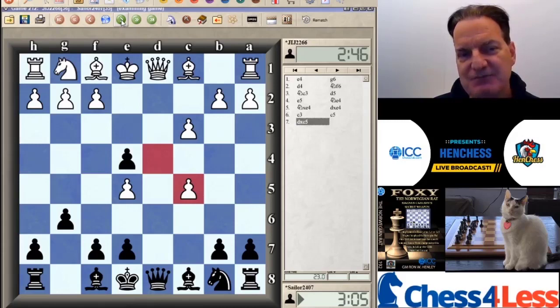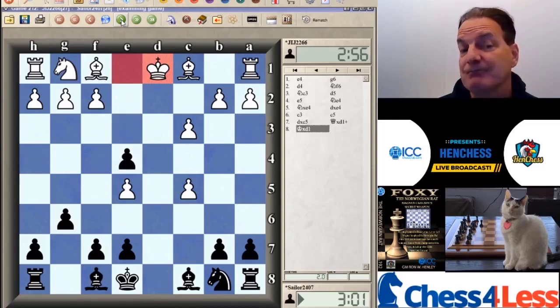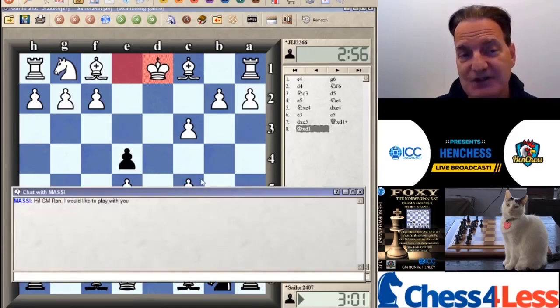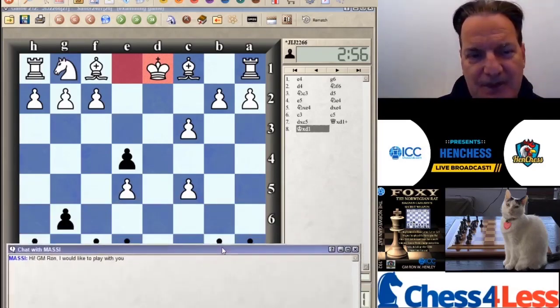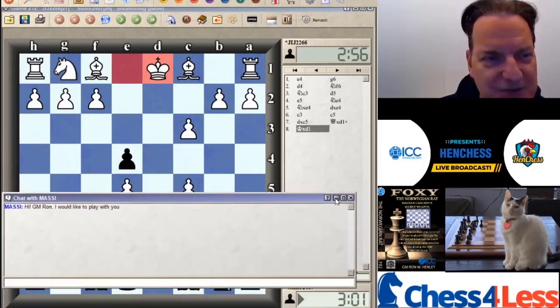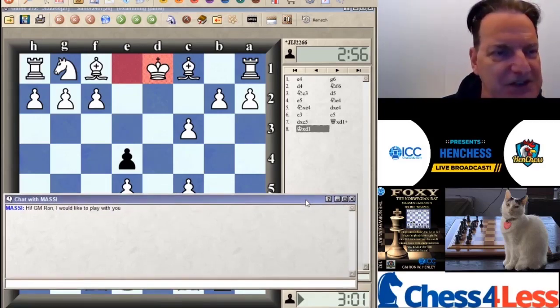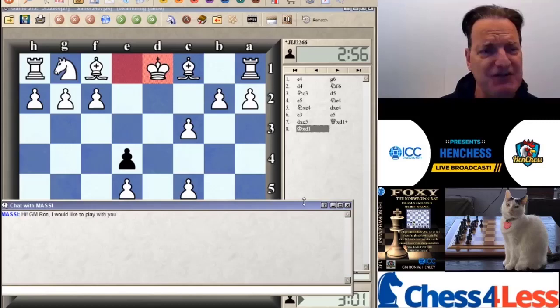Pawn takes — a very interesting approach. The structure actually reminds me very much, after Queen takes, King takes, of the C3 Sicilian — the Alapin Sicilian. There's a variation with 6 D takes C5 that I've actually had a bit of success with over the years. When you play D takes C5, black can either try to recoup the pawn or trade queens and then try to recoup the pawn. We're going to be open challenges after — as soon as we finish this presentation, you just have to challenge HenChess to like 5-0 or 3-0.